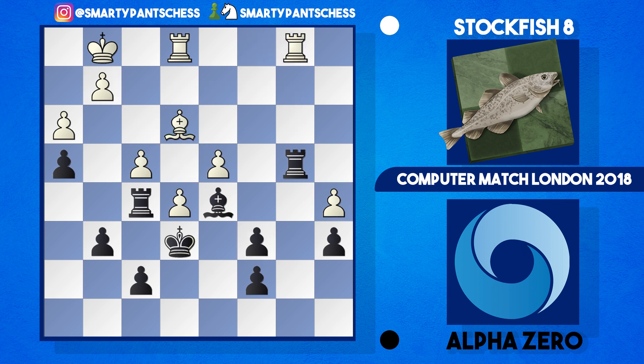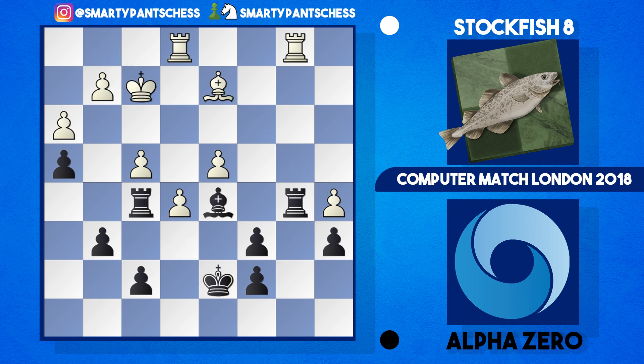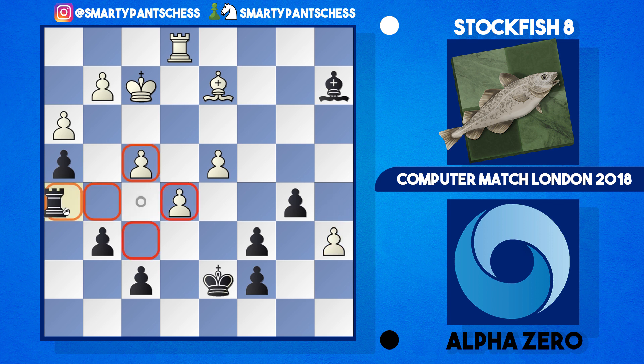Play continued with rook b1, trying to trade rooks, and AlphaZero plays rook to b5 attacking the pawn. The bishop protects it and then comes king to d7, king to f2 getting their king up into the action, and now bishop to a2 attacking the rook, forcing the trade. Then c takes b5 — note that a takes b5 absolutely loses here for black, because then just comes a6. Even if black plays rook h5 here, then a7 just wins because then rook h8 and there's rook a1 attacking the bishop, with the rook behind this pawn. So AlphaZero took with the c pawn.